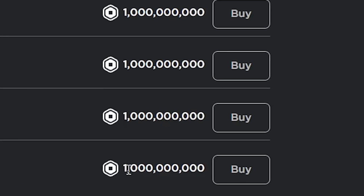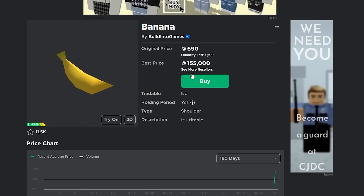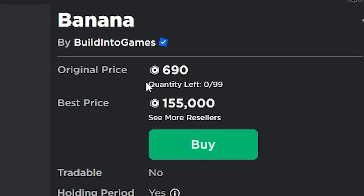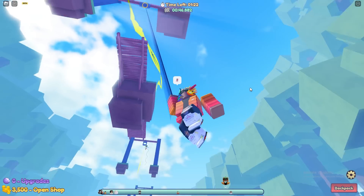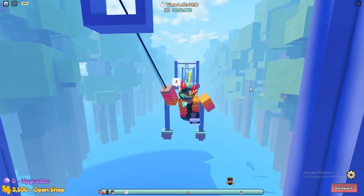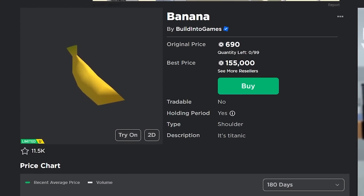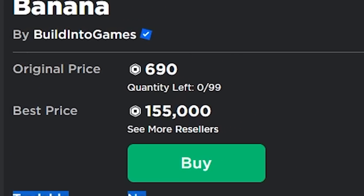Some of them are selling for insane prices like 1 billion Robux. But if you have 150,000 and you want this item in the game, this is the only way you can get it — by buying it with real Robux. You can't trade for it in the game, so even if you have a lot of really expensive pets you still can't trade for it. And even though this is a limited item, you can't trade limiteds for it on Roblox. This is one of the limiteds that are not tradable, so you can only buy it with Robux.